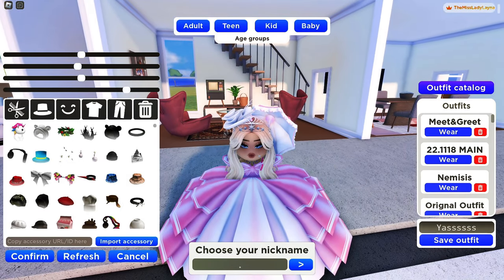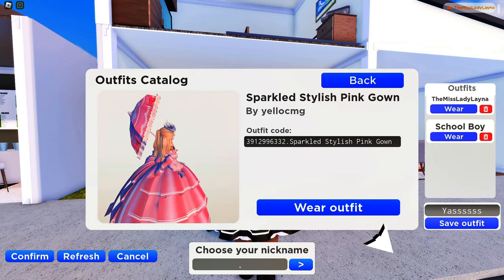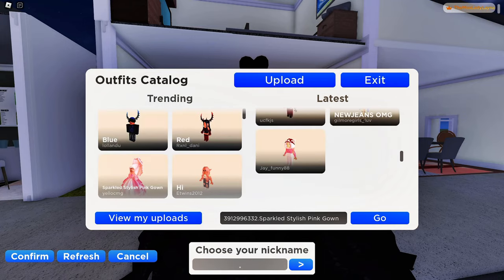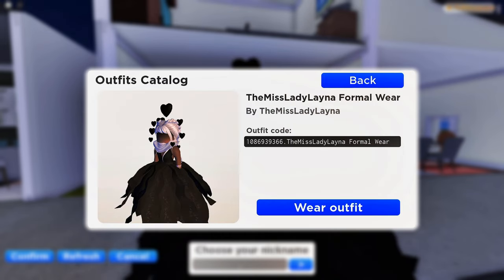Once you select an outfit you have the option to keep it as it is or change it up the way you like. You can also copy outfit codes or just save the outfit. Whenever you want to upload an outfit, just select Upload and name your outfit — it will appear in the latest outfit category on the right.